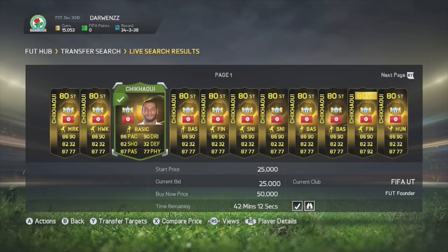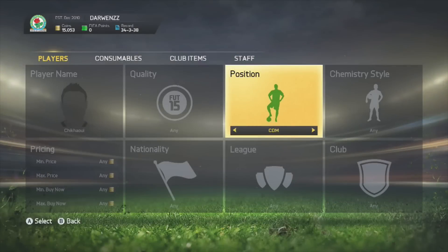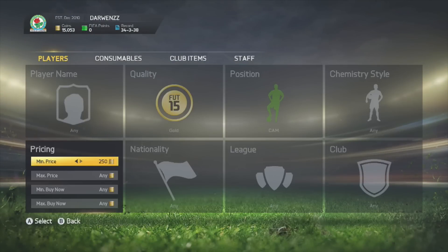I decided to go and put a bid on that Shikawi — I may go back later and bid on him. You could probably pick that up because a lot of people don't search these players out of position, and a lot of people aren't going for some of these informs right now since everyone wants to use the Team of the Season players, as they're the newest on the market.